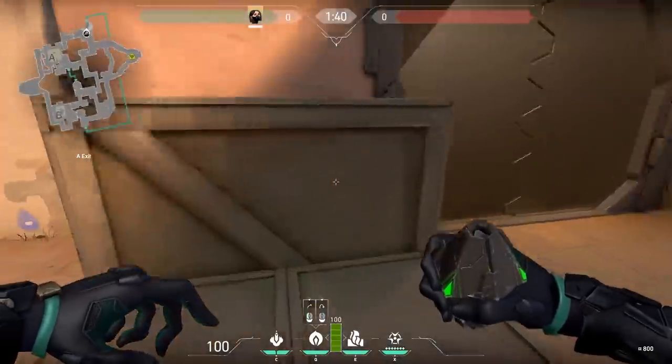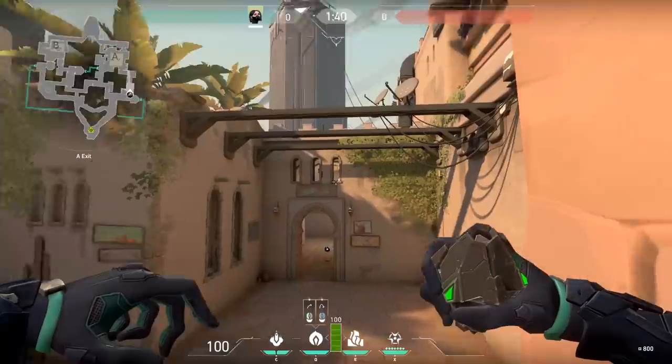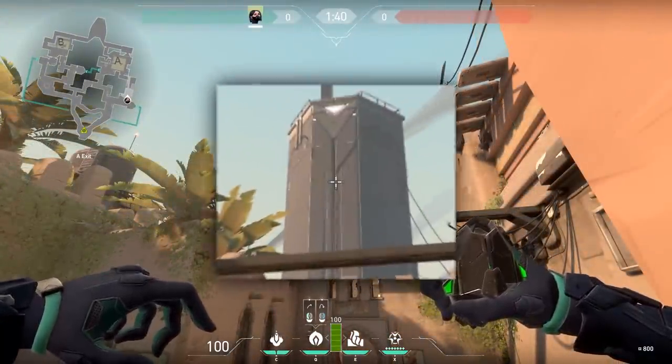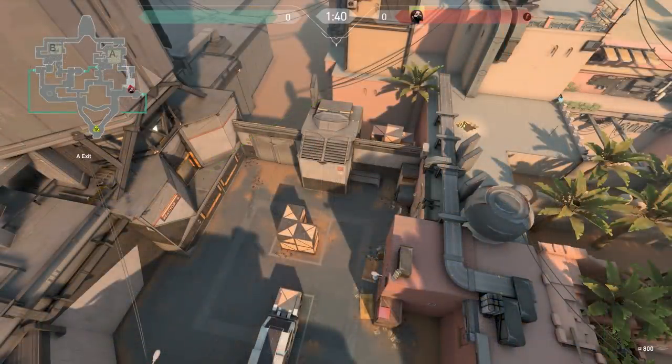Near the teleporter outside of showers, hop onto the boxes and aim upwards towards the beacon tower again. But this time point your cursor slightly below the shadow of this parallelogram shape. Jump and fire. This one accomplishes the same result of smoking Heaven but from a slightly safer position, and it's a bit trickier because there aren't as many defined guides to line it up with.